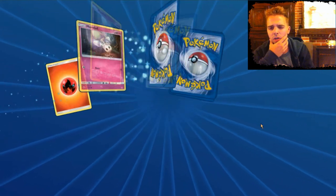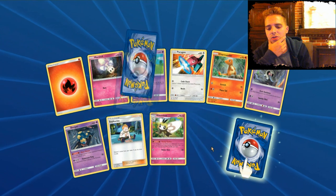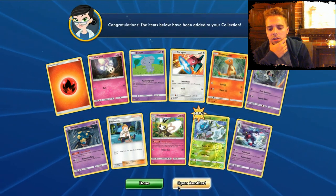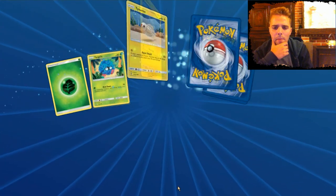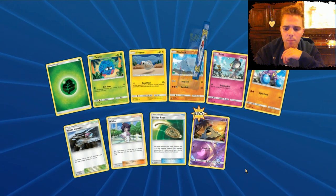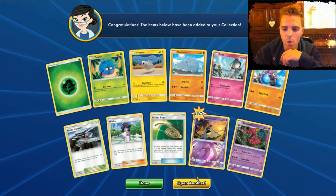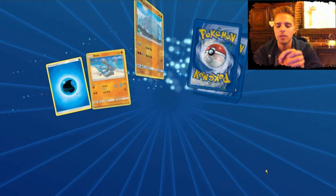We really need to pull Gardevoir — that will be the main card to get since everybody wants it, and it's gonna be hard to get online as well. Toxicroak again — that Toxicroak has popped up in a lot of our packs already. Escape Rope. And here we have Scaldami — go away. We still have 40 packs.